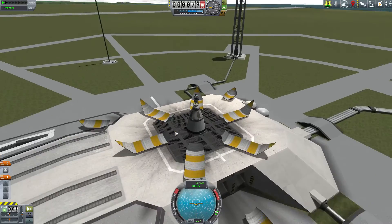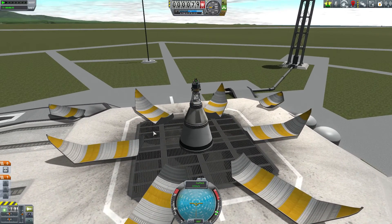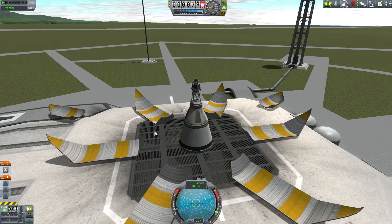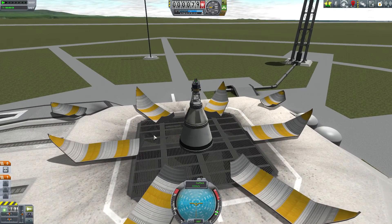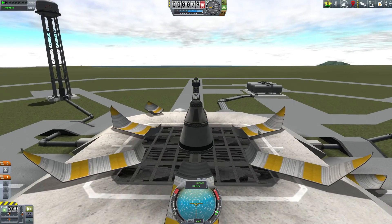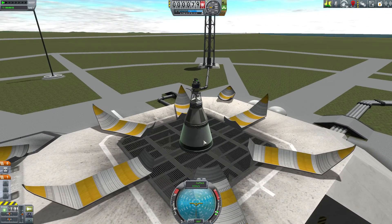I know it seems like a silly aesthetic thing, but I have experienced little pieces of fairings actually getting caught up in other parts of my ship before. I was lucky it didn't cause any problems, but I have heard people on the forums have issues with little pieces of fairings getting stuck in their ship. So I like the clamshell fairings both from an aesthetic perspective and to make sure that none of that debris hangs around — it's just a lot cleaner.